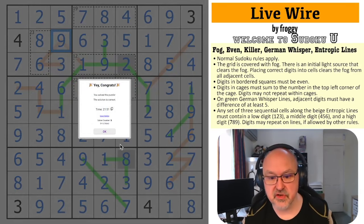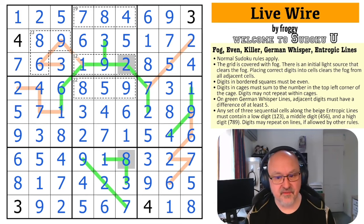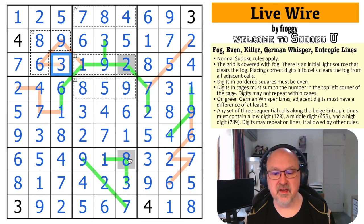And that is the correct solution to Livewire by Froggy! That was a really nice fog puzzle — I really enjoyed the way that came out. There are sort of zigzaggy lines that look like an electrical storm, which I think might be where the name came from. It needed some basic entropy tricks, including understanding that entropic lines cannot branch — so it couldn't branch under the fog. I really liked how this even digit revealed with the whisper line forced it to be 8, giving enough information to make the deduction and getting this 3 revealed.